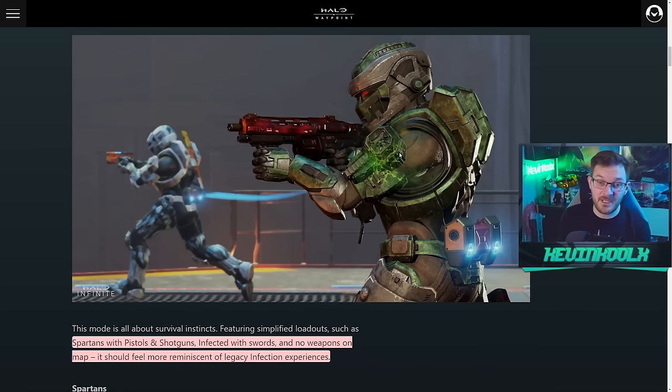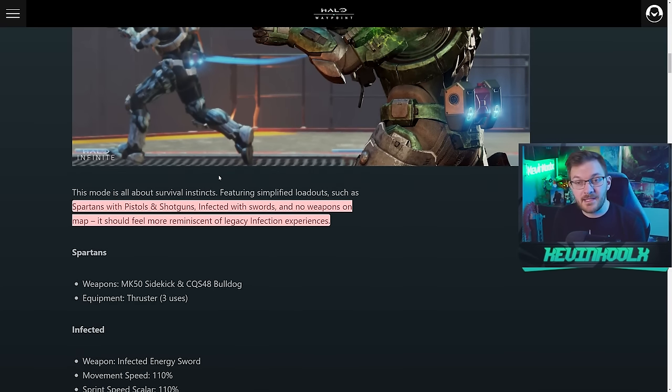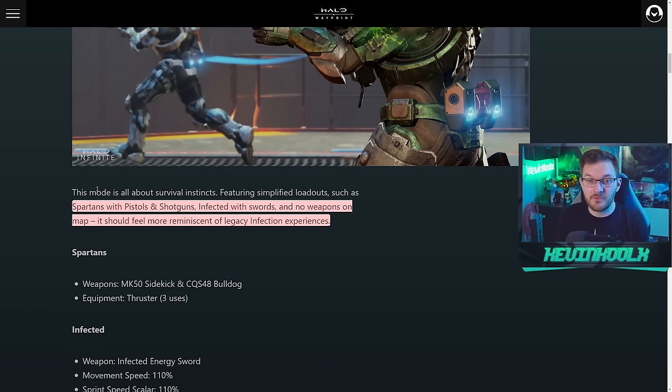If you don't know what Alpha Zombie is, it's basically one main zombie who can take a lot of damage, has some decent weaponry, but moves at a slower pace. Then you have your Beta Zombies which have a lot more speed, less gravity, but basically no health. It's a give and take — the Alpha Zombie can break through people's barriers a little bit more easily than a Beta Zombie.